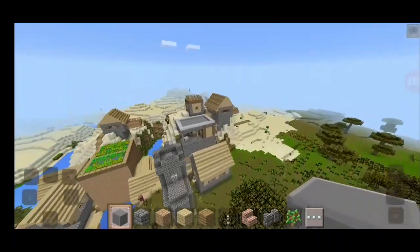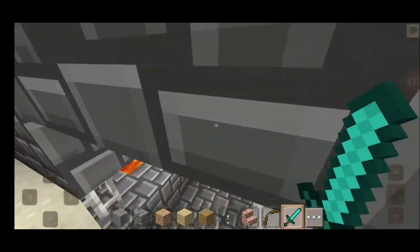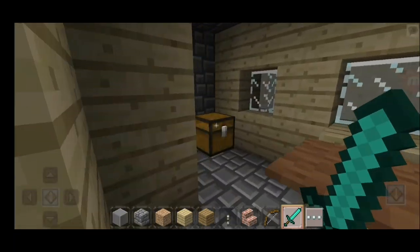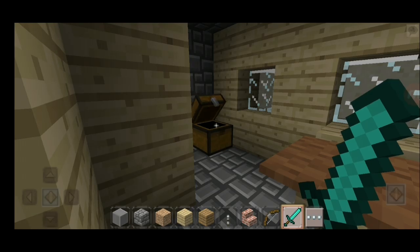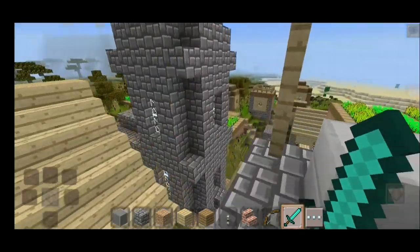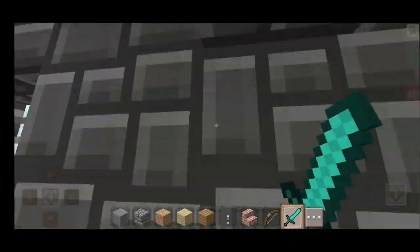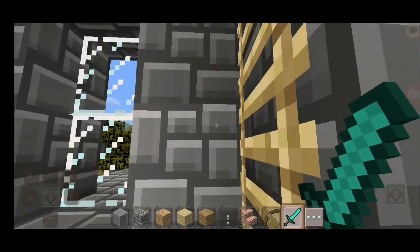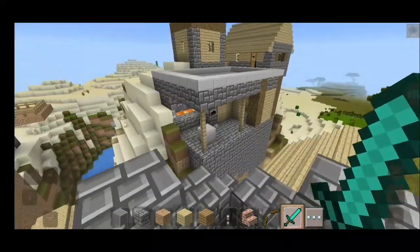First thing, here you have our village. Let's check this village. There is a blacksmith, let's check this blacksmith. I hope I get some nice things. Okay, I got a sword. This is absolutely great, nice, solid. Let's see if there's any chest here. There is no chest.